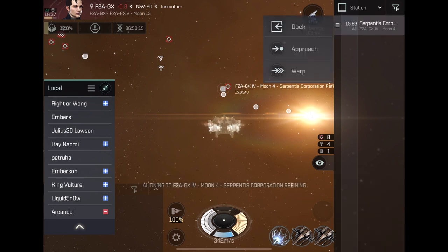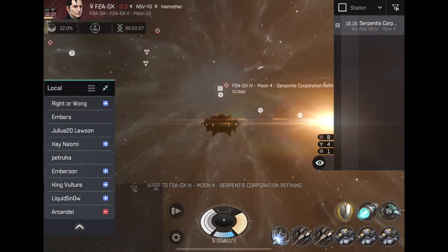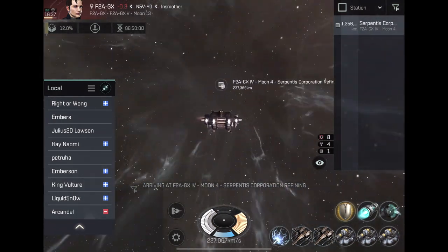On my other screen I can no longer see this account — the ship is gone. All I'm going to do now is click dock, and as soon as I click dock I'm going to decloak. My ship is going to essentially warp and decloak almost at the same time. On my other screen — which represents the hostile — all I see is my name reappearing at the top right for about half a second and then it disappears.